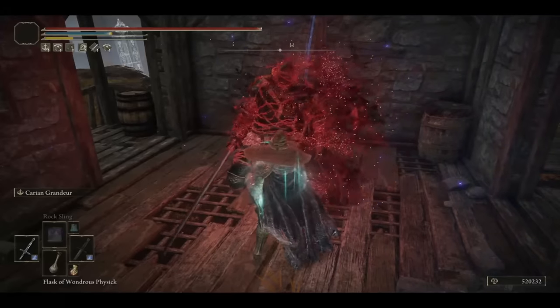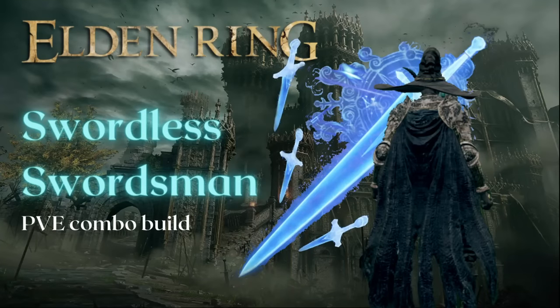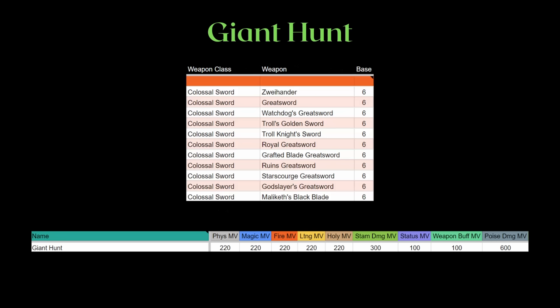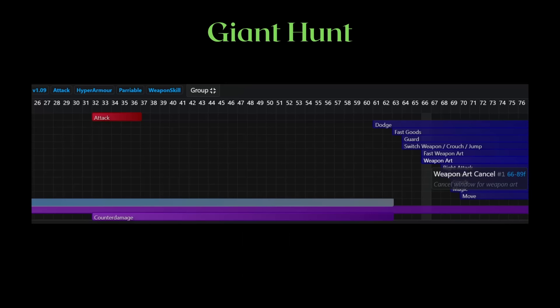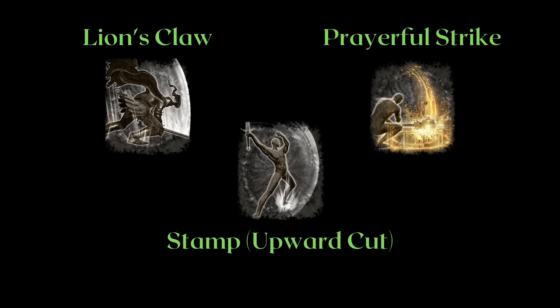Let's start with melee-based weapon arts that do 600% of the base weapon poise damage. Running Giant Hunt with colossal swords gives maximum poise damage of 36. The colossal sword with the lowest weight and requirements is the Zweihänder, which still requires some investment — definitely not as convenient as carrying Flame of the Redmanes on a dagger. After running through the procedure, we get 17.05 poise damage per second.